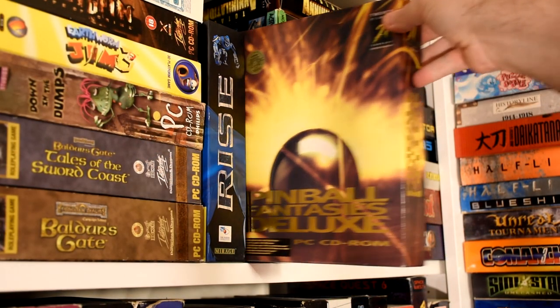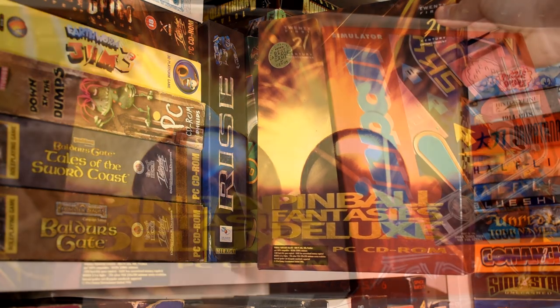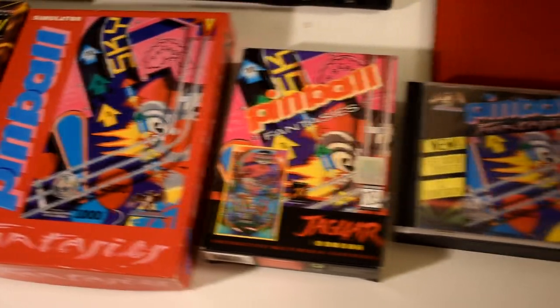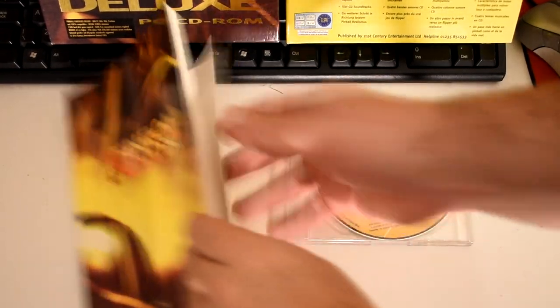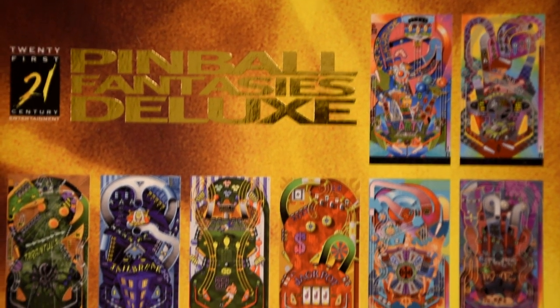Today I want to talk about Pinball Fantasies Deluxe for MS-DOS, which came in this very flash box with gold printing for the name. As you can imagine this looks quite different from the original releases. Inside we get a CD as well as a hefty manual that goes into a surprising amount of detail on each of the tables. The more eagle-eyed of you will have noticed that this has 8 tables rather than the original 4.